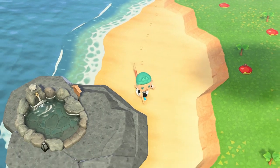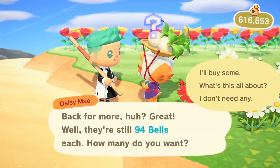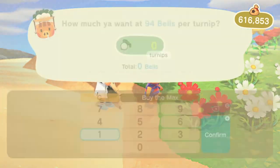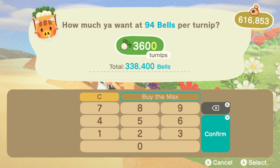I actually changed it to the 20th in the video because I was already on Sunday. You're going to find Daisy Mae walking around somewhere on your island. She'll only be there on Sundays, and she'll be selling turnips for a random price every time. She's selling them here for 94 bells per turnip. I'm going to buy the complete maximum, filling up my whole inventory, or at least until all my money runs out.